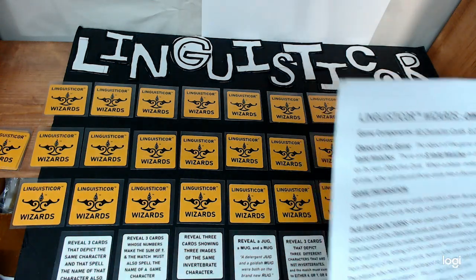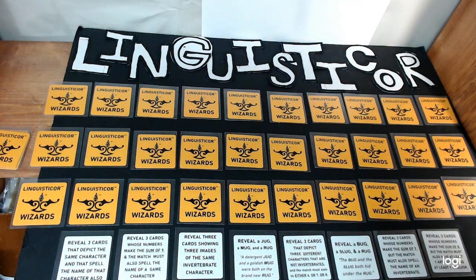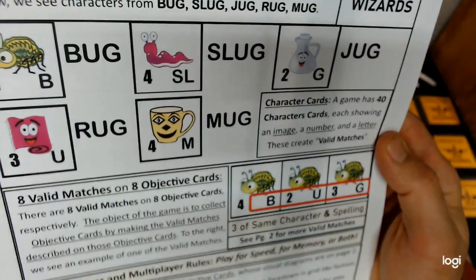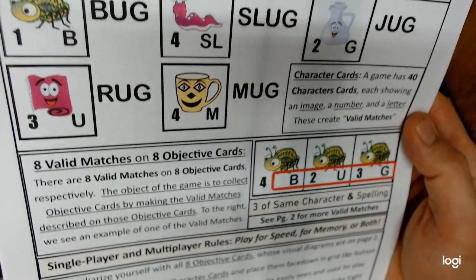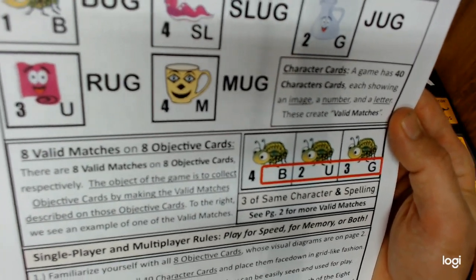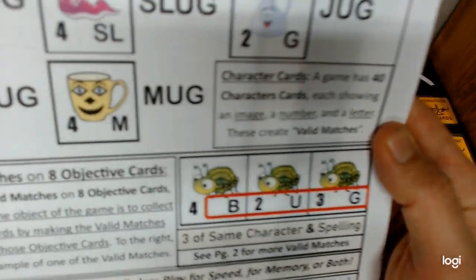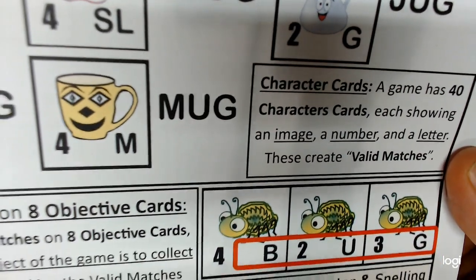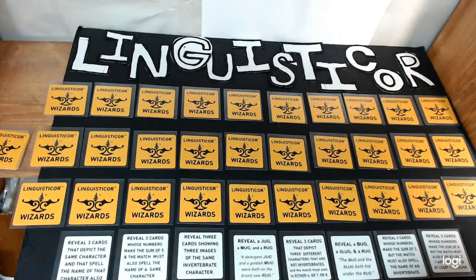Linguistic or Wizards — the introductory page of the rules introduces the basics of the actual cards. There are five characters in every game. The game has 40 character cards, each displaying an image, a number, and a letter. These create valid matches on the eight objective cards.